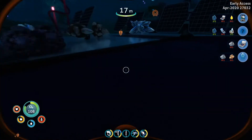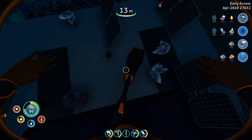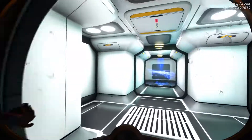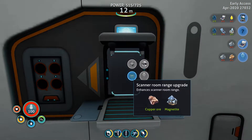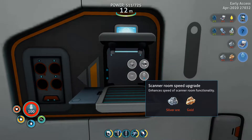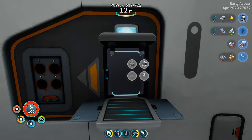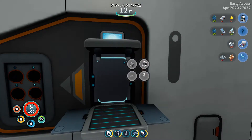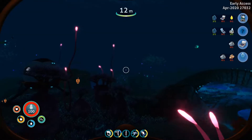I think I lost stuff - the sea monkeys probably took it. I can build a scanner room upgrade. I'll go ahead and build that. I need silver and gold and a computer chip and magnetite. In the meantime, the upgrade I need to build is the HUD chip, so I need a computer chip. Build a computer chip, I need the parts I've got over here.